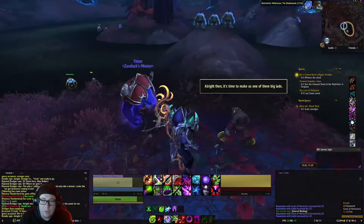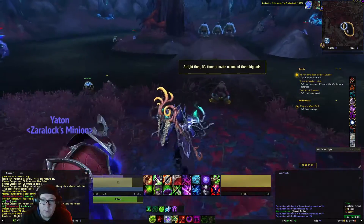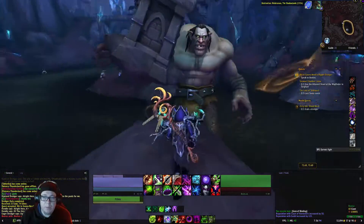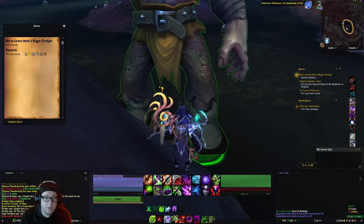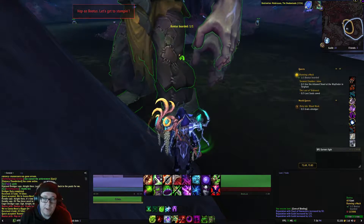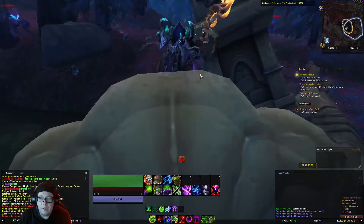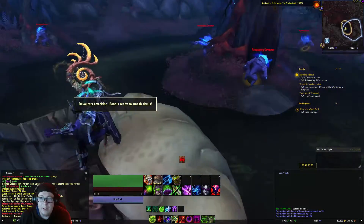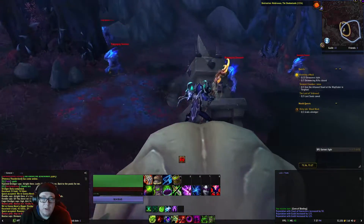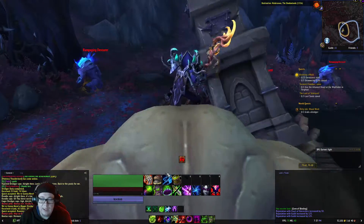Now witness the ritual. We'll watch him for a little bit of RP. After a moment, this big dude will pop up and we've got to speak with him. So we turn that in and then we need to board him — just click on that. Now we control him and get to go around killing things.